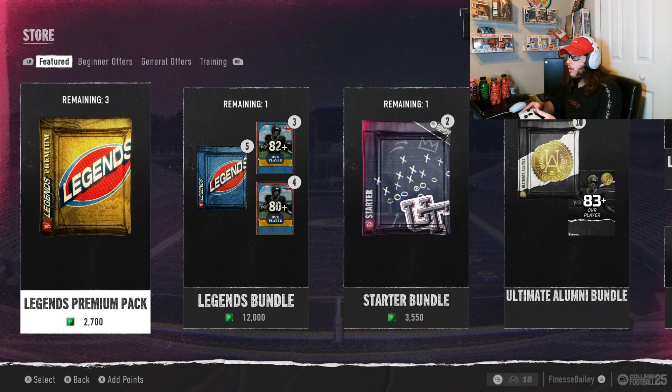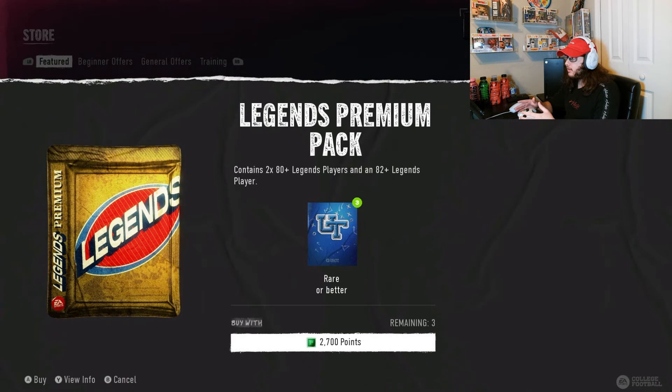I don't know everyone who's in this promo. All I know is there's a 90 overall Tim Tebow in sets — he seems to be the big card. I've seen some 80s in the store, like a Brian Urlacher. We're going to be opening one Legends premium pack; they're pretty expensive at 20 bucks each. It contains two 80-plus legend players and one 82-plus legend player, so hopefully we get a decent pull.